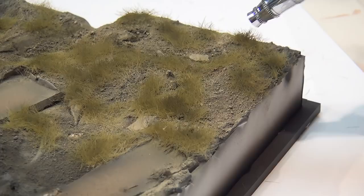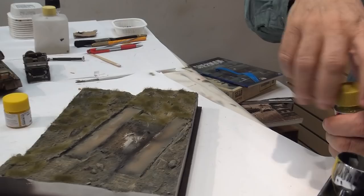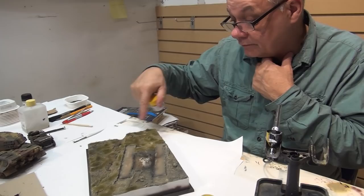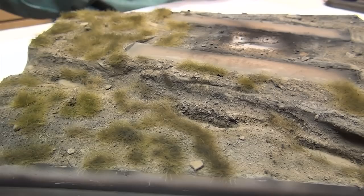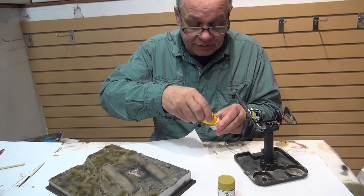Switch your diorama around because I was spraying from this end coming forward — now we want to go the other way to catch the other side. Now what I'm going to do is just add a little bit of yellow. I'll use the bright yellow, which is flat yellow XF3, and I'm just going to try to hit the tips. Once again, this is late in the season — it's probably November/December type of setting in Europe — so the grass is not going to be bright like it was in June or July of the same year. We'll just add a pinch of the yellow.